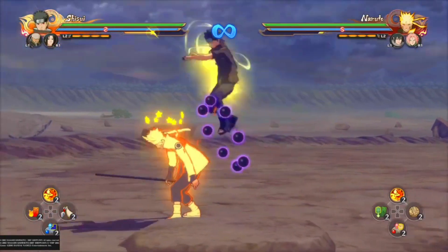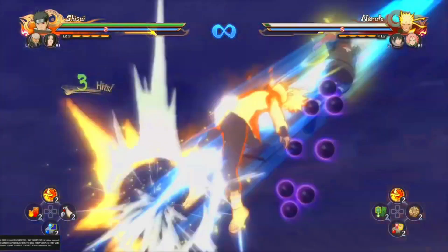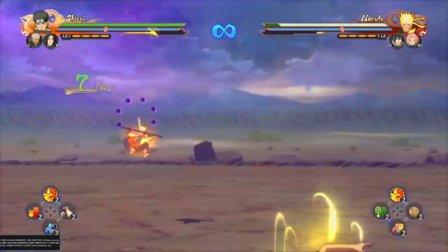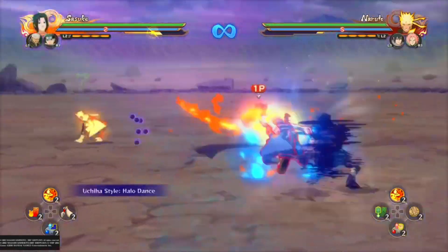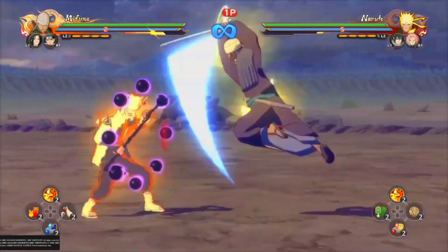Next up is his mix-up that you can get off his Jail. So instead of continuing to combo, you can go for a grab. If you think your opponent's going to counter, then go for the setup after — Jutsu Buffer into combo pressure. That's what I like to do after I get a grab anyways.